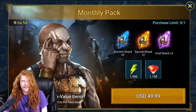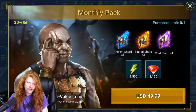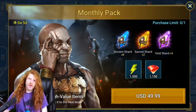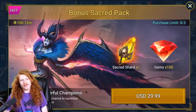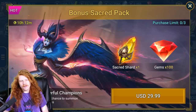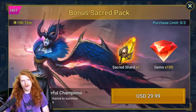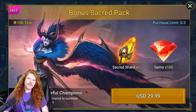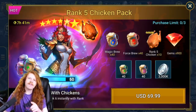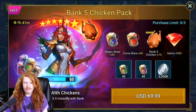The best thing about the pack offers in Raid Shadow Legends are the artwork and memes they use behind the actual offer. There's nothing like spending $30 in order to pull — let's be honest, you can't pull a champ anymore, but you can probably still pull your sixth or seventh Nethril. While you're at it, don't forget to level up that sixth Nethril with this $70 chicken pack.